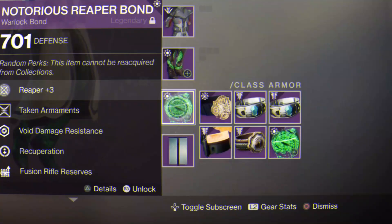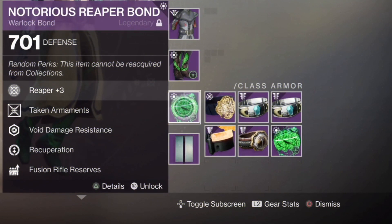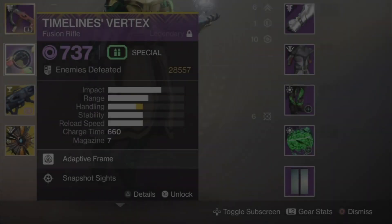And finally, let's move on to the bond. On the bond you can have whatever you want — taken armaments, another grenade mod, a melee mod. It doesn't really need that, but you can do whatever you want on this because the stats in this armor and the recharge rate is already optimal on this build.